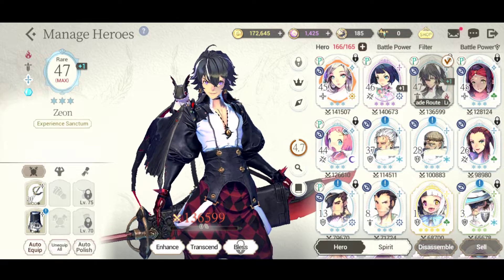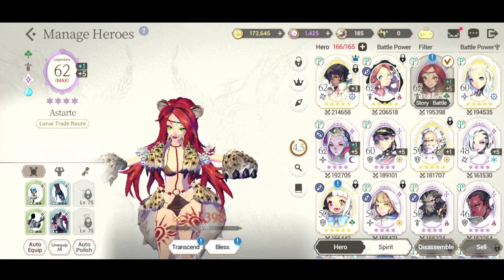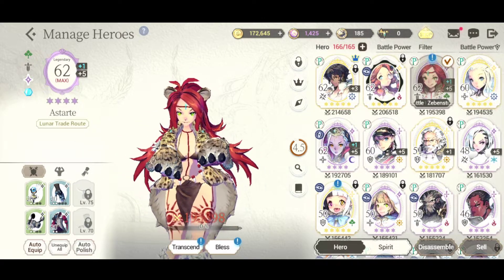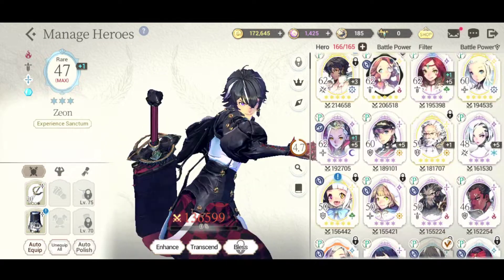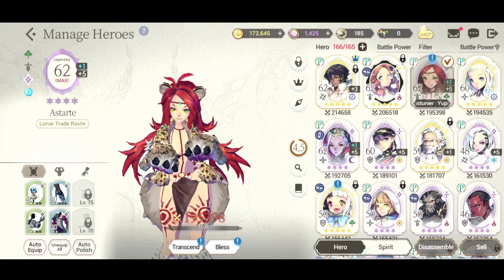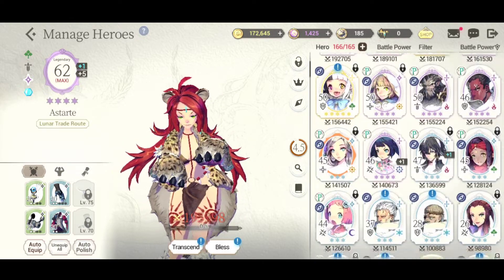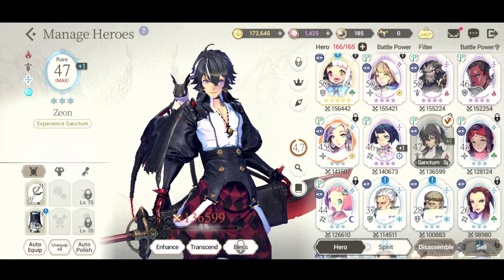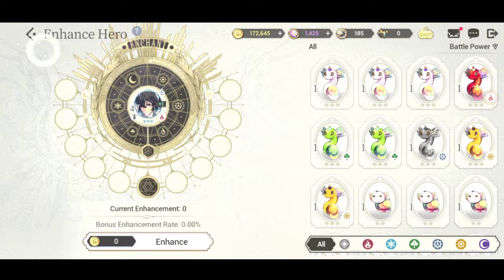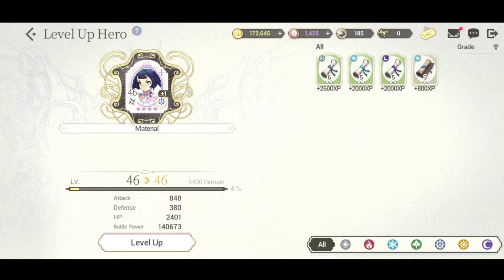So what does that even mean? First, you need to level up your unit to max. You go to Level Up - these scrolls here are how you level people up. If the scroll matches the unit's element type, they get more EXP. For example, this machine scroll gives 2,600 more EXP per scroll for a machine unit than any other unit. A frost scroll on a non-frost unit only gives 2,000 EXP.